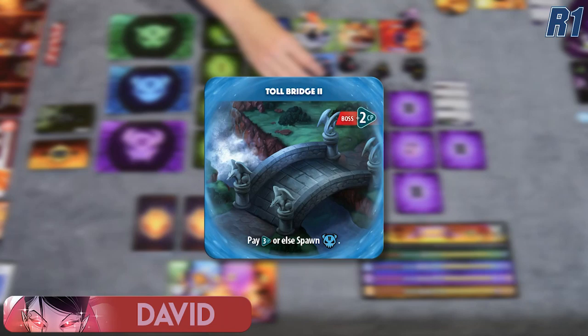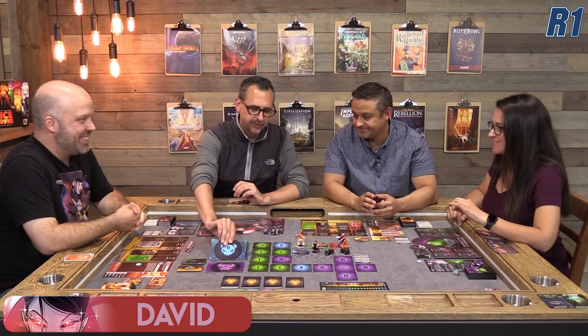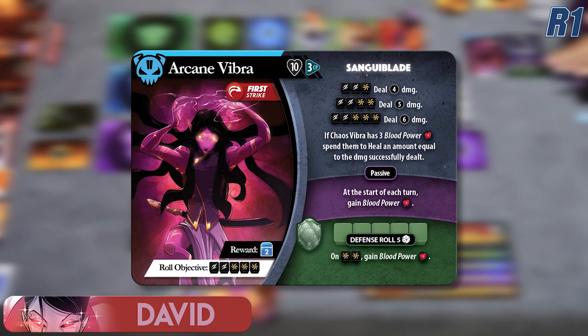I move to this tile and reveal it — it's a Toll Bridge 2. Like all tiles, we look at boss CP first: two more boss CP, putting him at 16. As with any Toll Bridge, I need to pay something: pay three CP or else spawn a level two blue creature. I only have two CP, so I'm going to have to spawn a level two blue creature. It would only be fitting if it was a troll under that bridge — but it's an Arcane Vibra. And it has first strike, so she's going to attack me right off the bat. Plus a passive: at the start of each of her turns, she gains a blood power.